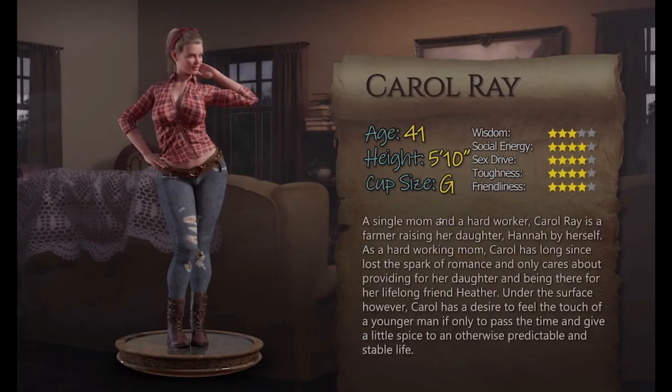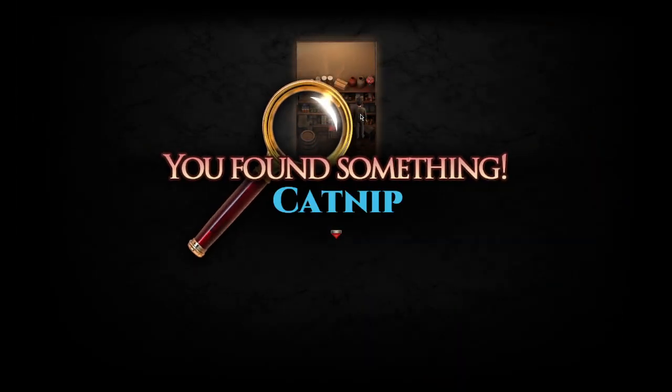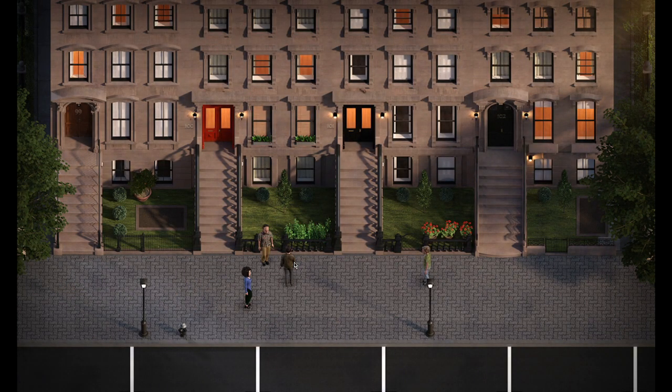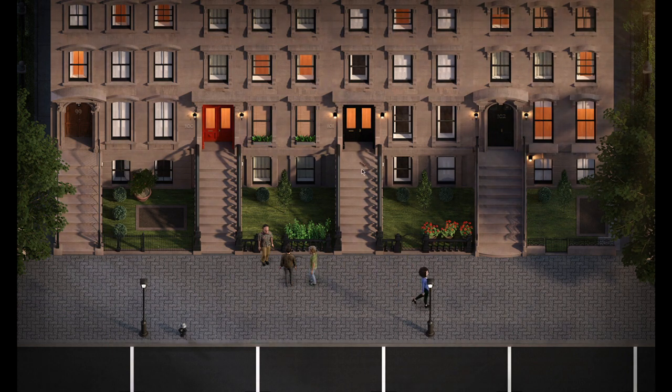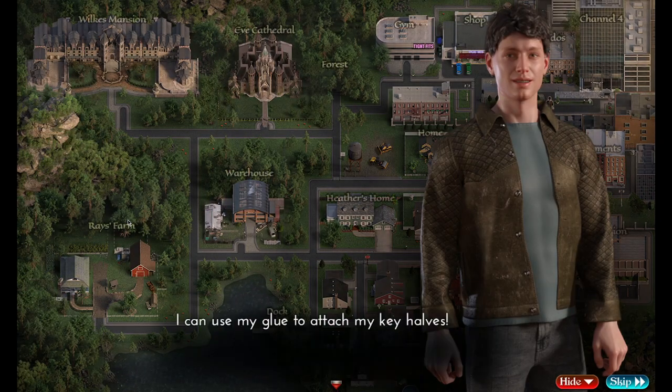Go to the bottom left-hand corner of the farm building — there should be a little sparkle hidden there, which will be Carol's profile. Then head into the pantry where there should be a sparkle that gives you catnip. Take that catnip all the way over to the condos and click on the cat, which will knock down the other half of the chest key.